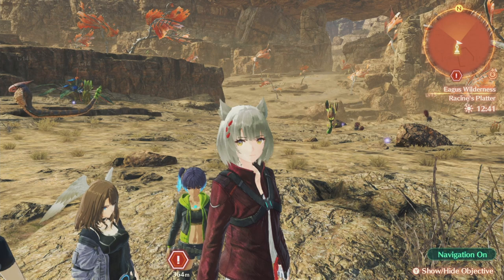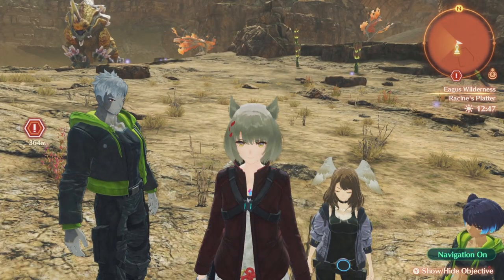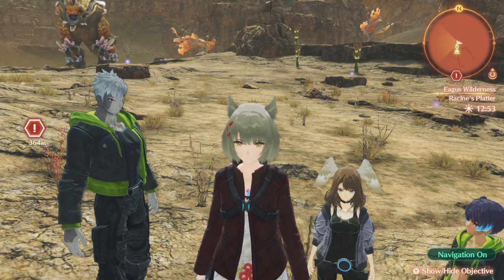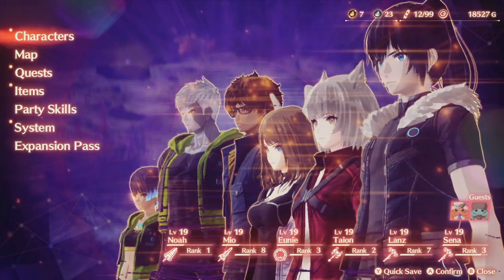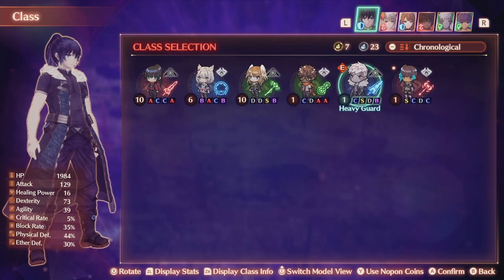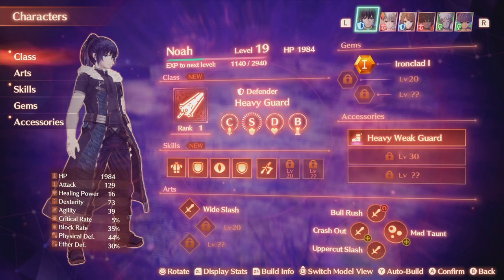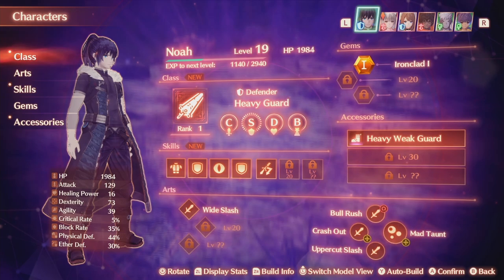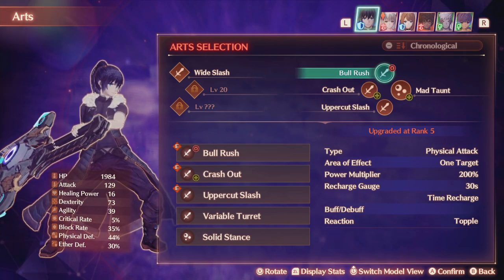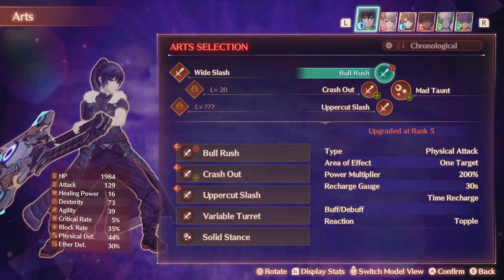My next tip has to do with combat, specifically the break-topple-daze combo that you will use in combat to give yourself a break, catch up on HP, stuff like that. There are some things you need to know. You go to your characters — in chapter two you'll learn how to swap classes. You can go into the classes and change each person. You'll unlock other classes later in the game. In the beginning there's one class for each of these abilities. If you go to your arts, you'll notice these icons. The red one is either a break, topple, daze, knockdown, or blowdown.